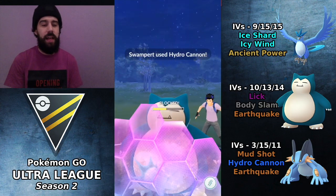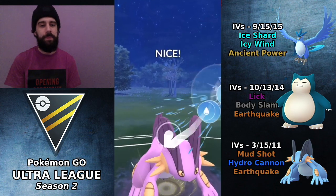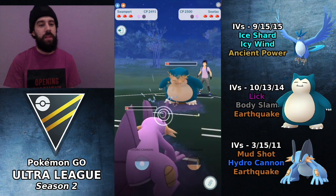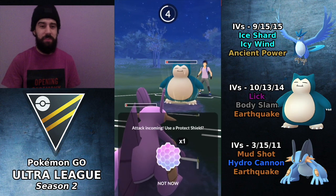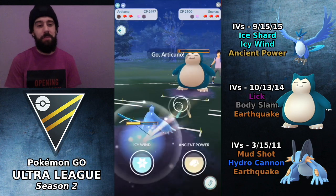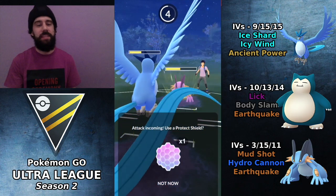Against Snorlax, we're just going straight for the Hydro Cannons. Hydro Cannon is such a great move and the Snorlax actually chooses to shield, which makes a lot of sense. We do get to a second Hydro Cannon. The Snorlax doesn't burn its second shield but does survive. It looks like we CMP tied there, but for some reason I lost the CMP tie — pretty sure Swampert should win CMP there. As a result we let that Body Slam go through, but I figured I could farm down with Articuno anyway.